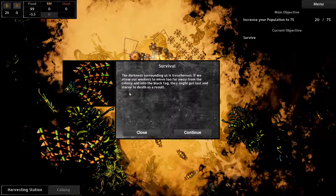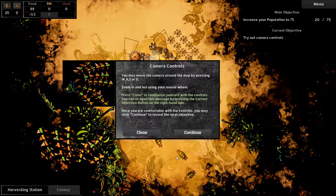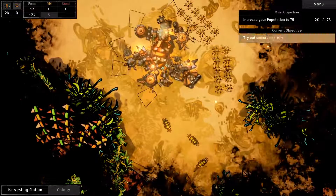The targets move too far away from the colony in the fog, they might get lost and starve to death. Camera controls: WASD and zooming in using your mouse wheel. Ready to zoom around - so that's cool. Press close. Yep, here we are. Wow, very nice and fluid.